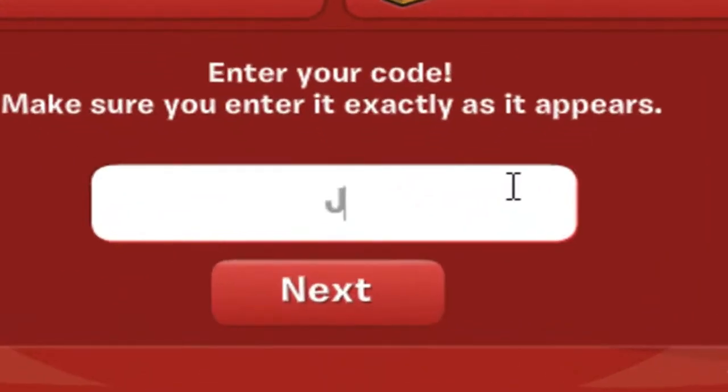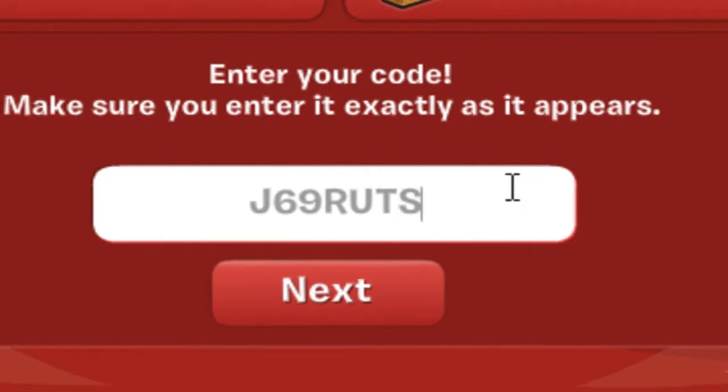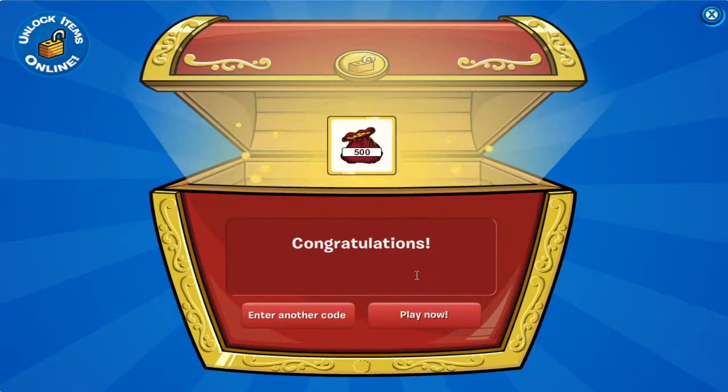The final code is J-6-9-R-U-R-T-A-2. That's for the last 500 coins. In total that's 1500 coins. I hope you like this video.